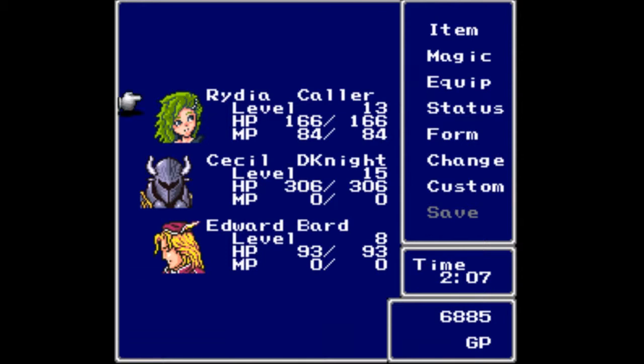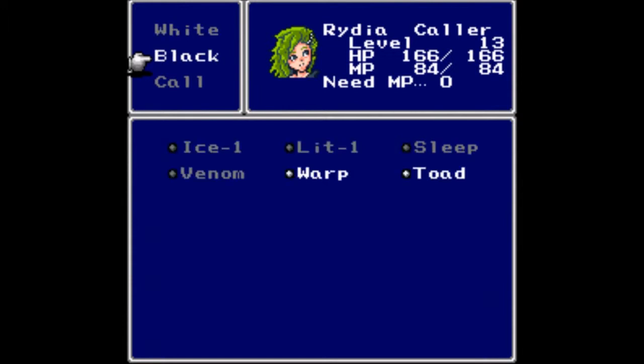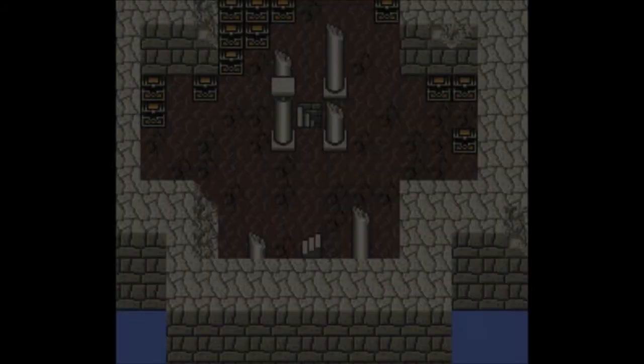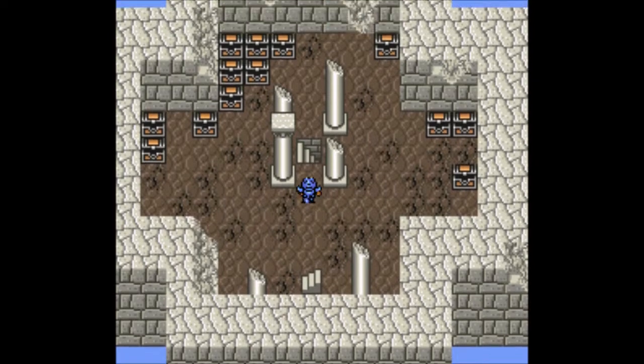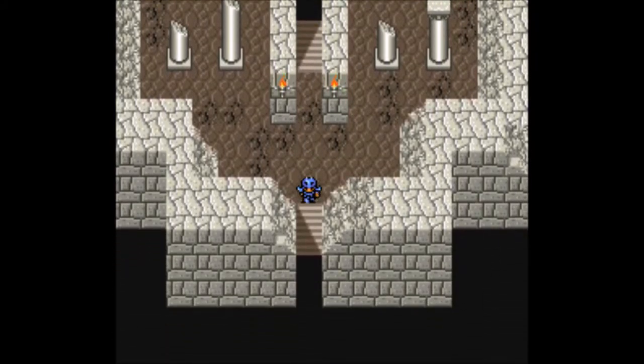Rydia learned a new black magic spell: Toad. It works very similarly to how it worked in previous games — you turn people to toads, and while they're toads they can only cast Toad, which a lot of people don't have, so it works very very well.